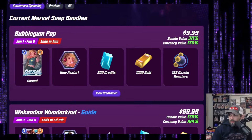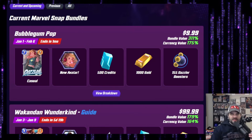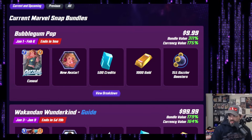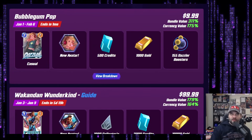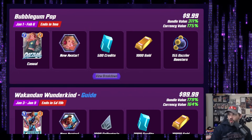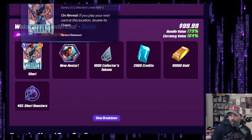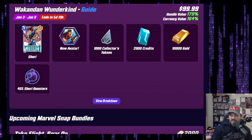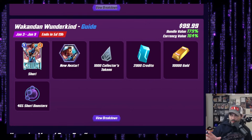We are going to use snap.fan and their website — shout out to them, thank you for the database. They generally bring these up every time something gets data mined or changed. We've got two in game right now. Looking at these: the 1,000 gold for $10 — that's going to end up being a buy just from that by itself. Wakanda Wonderkind changed dramatically at $100, so this is really only going to be looked at by whales.